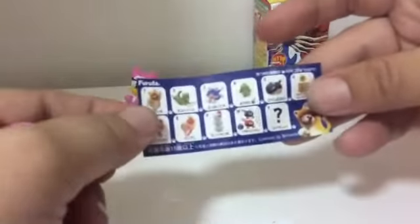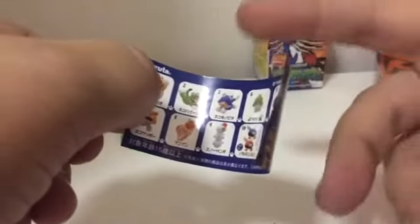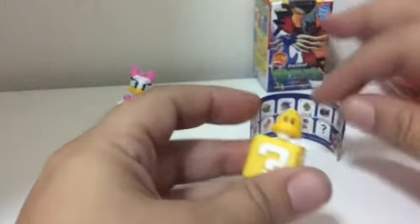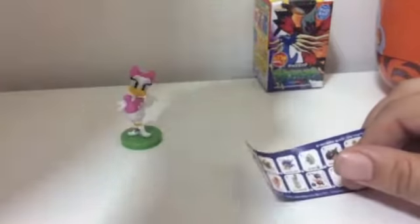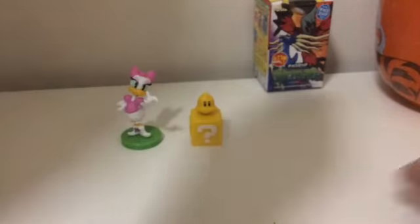So I got this guy. These are the characters you can get — I don't know all the characters' names except for Super Mario and Luigi. Let me get this to focus better. Let me get some more of these too. So I do have number three — I do have the cat, it's just packed away. So this just goes on here. This is a cool character; I like this. I remember playing Super Mario when it first came out on the first Nintendo. That's cool. Yeah, I want to get more of these.